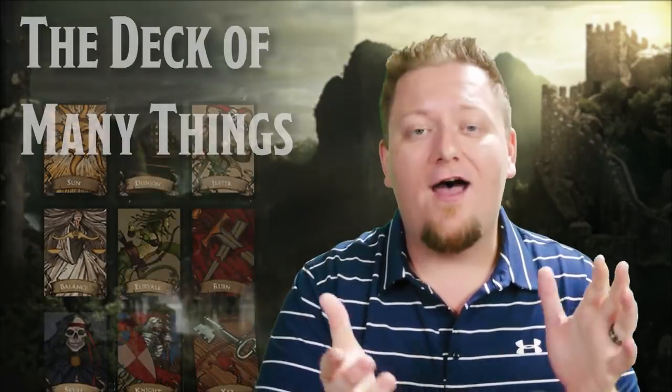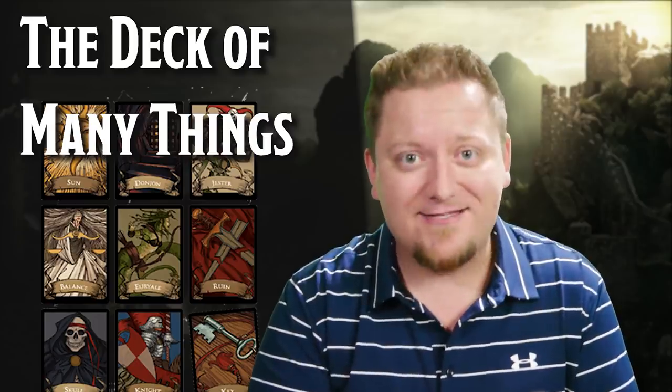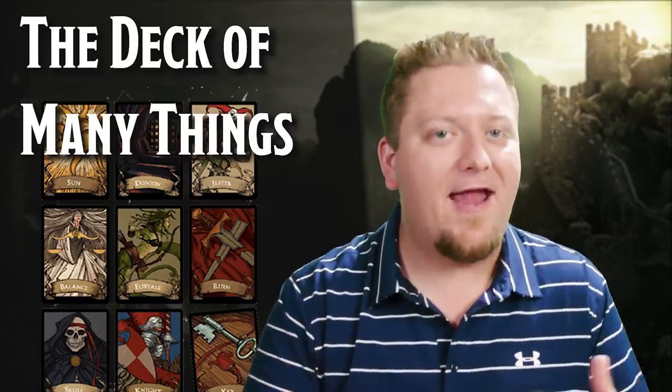And then we come to our last campaign-breaking magic item — which I actually think is way more likely to break your campaign than even wishes. That's the deck of many things. So how do you keep this thing from breaking your campaign? You don't. Seriously, don't even try. That's not the point of the deck of many things. My advice: give this to players at a point in the campaign where you would be totally okay with the campaign either ending or going for another random three months. Then just hold your breath and see what happens. It can't break your campaign if there is no campaign, right?